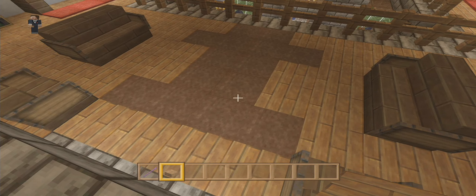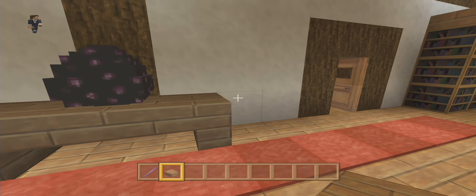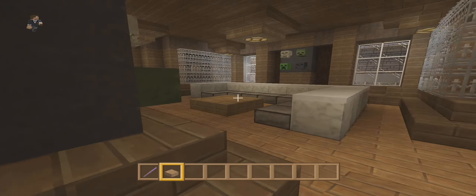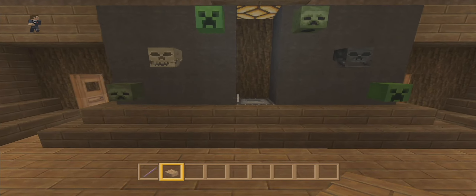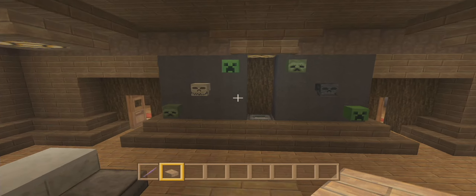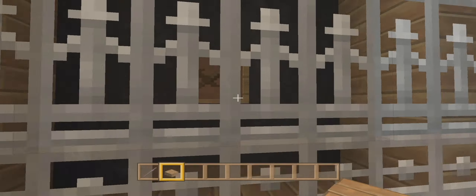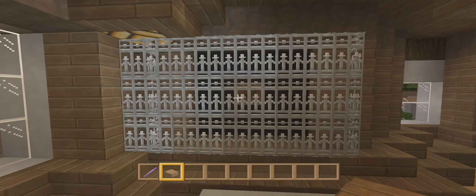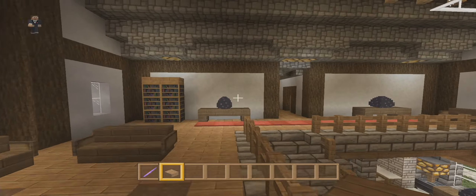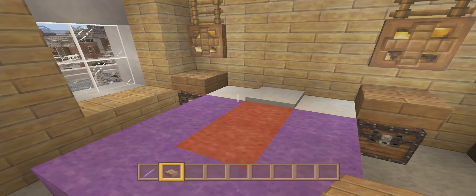We got the dragon eggs because Shadow Overkill went into the End, killed the dragon, pushed the egg with the piston, and now we're able to have it in creative mode. This is the trophy room — this is where they come and sit and stare at their trophies. They don't have a TV like conventional people; they just like to sit and look at their trophies.